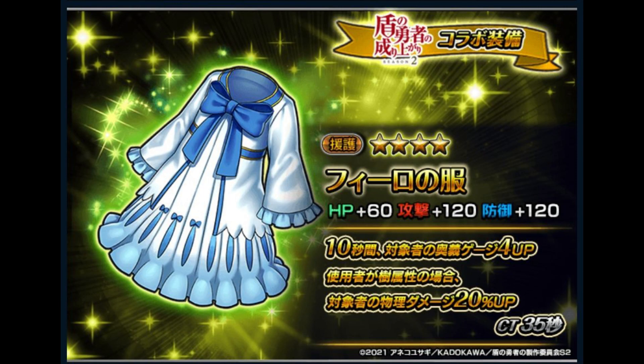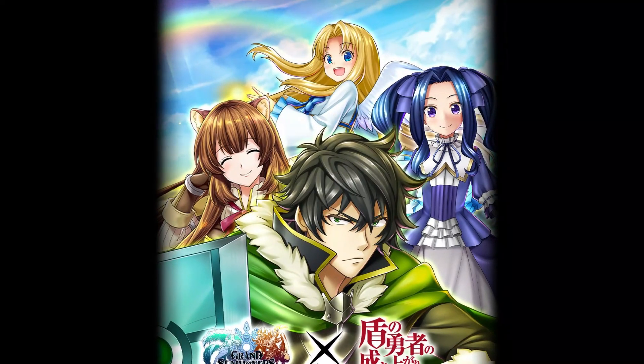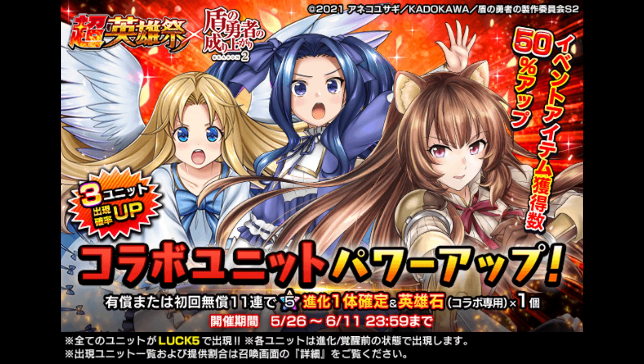4-star Support Philo's Clothes skill: for 10 seconds, increase target's arts gauge by 4. If the user is earth, increase target's physical damage by 20%. 35 seconds CT. That's it for now — what do you think about these buffs for the Shield Hero units? Let me know in the comment section below. Thanks for watching, and see you guys in the next one.